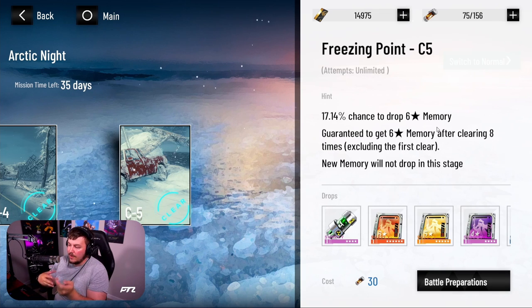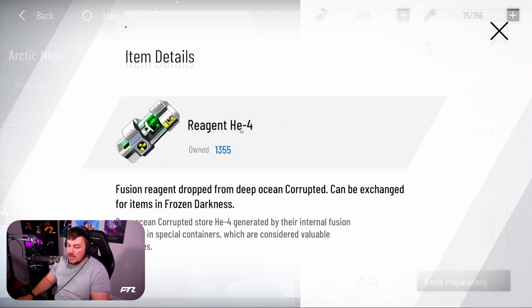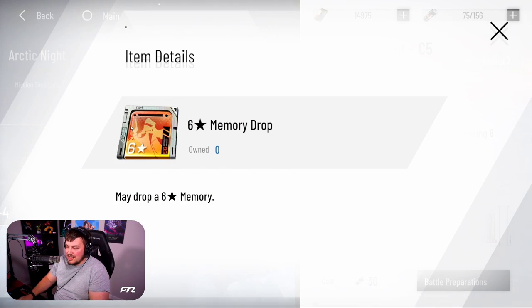This is essentially a buffed version of the resources for your memories. You can run this stage and get some different things — after clearing eight times you're guaranteed a six-star, and you also have a certain percent chance at a six-star before that. You can get quite a bit of memories and six-stars, plus currency for the shop, which is why it's more bang for your buck than AE4, where you can only get memories. It does cost 30 stamina, so keep an eye on that.